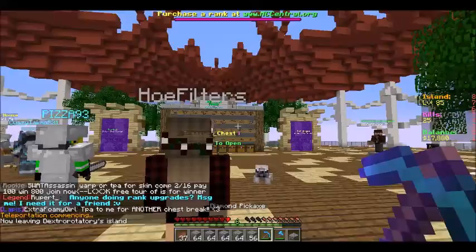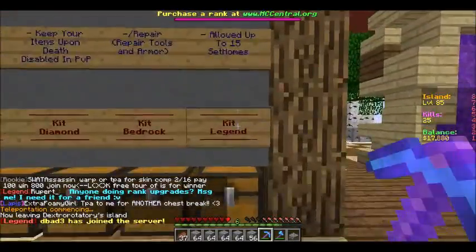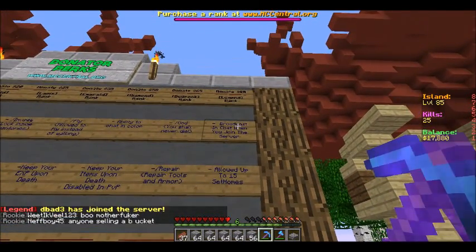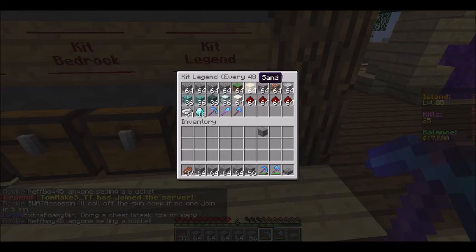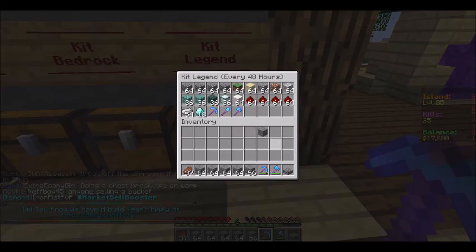I want to show you Legend, because I have a new partner — Hero. He has KidLegend, allowed to 15 set homes and broadcast when joined to the server. You can see Legend, DBA, DBA3. Every 2 days — every 48 hours — you get all this: cobblestone, dirt, sand. Which is very nice, because sand is not cheap.